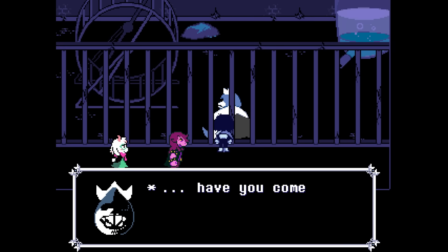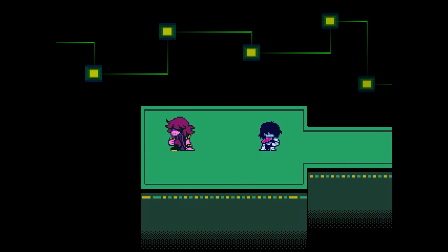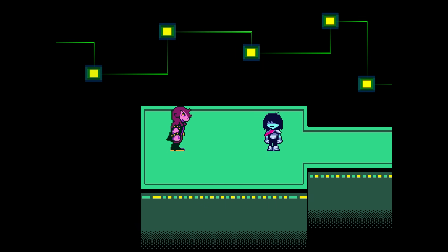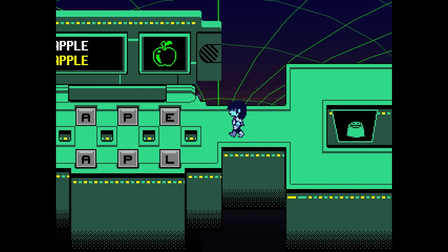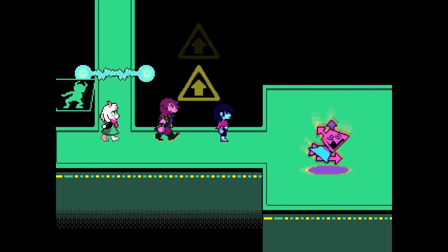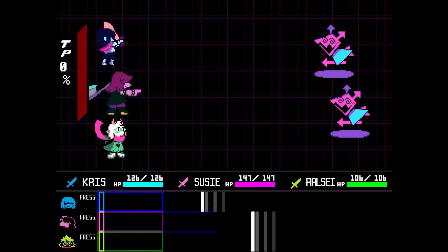Moving on. Rub it in King's face that he lost and he's a loser and you're a winner and you won. Leave the Dark World and head to Cyber World. Kill everything again — you're going to Snowgrave again, but this time I've got a little bit more to show you. Go to the Apple Puzzle and take the Fiber Scarf. Do not talk to Newbert. From here until you meet up with Noelle, everything's as usual. Fight everyone, have the best items equipped, you get it.